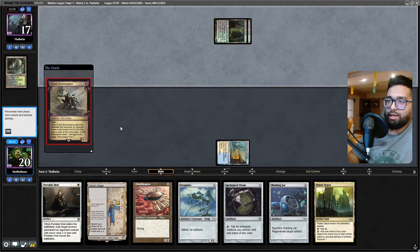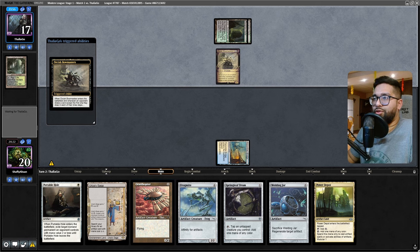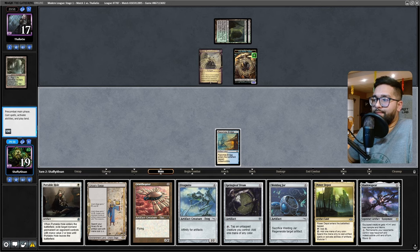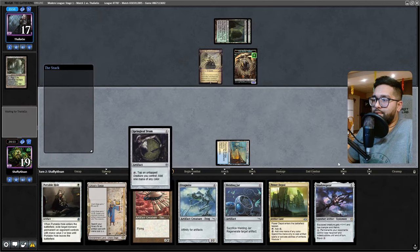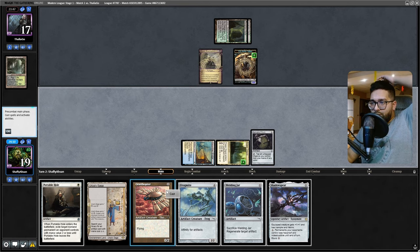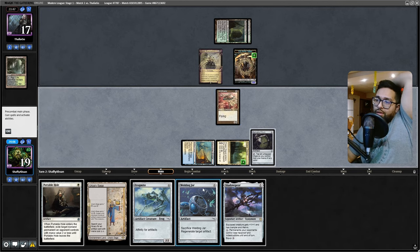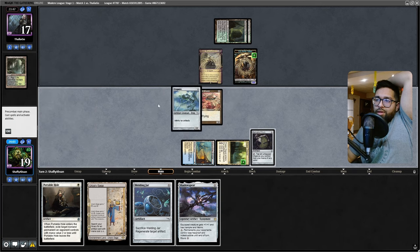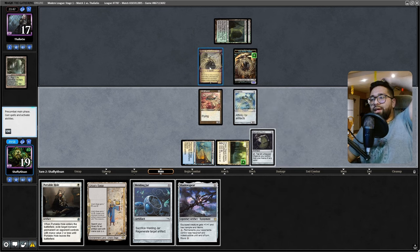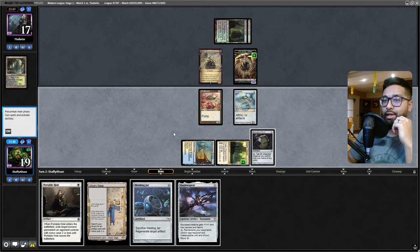Orcish Bowmasters - pretty solid Portable Hole target. Let me see what we can do here. It'll ping me for one, sure. So we're gonna go Power Depot, Springleaf Drum, cast an Ornithopter, cast a Frogmite. We've got four artifacts - this is an artifact land too, I didn't even read that. This card is sick - why weren't older versions of Affinity playing this? I guess they just wanted to be faster, especially with Beanstalk. We're gonna go Portable Hole.